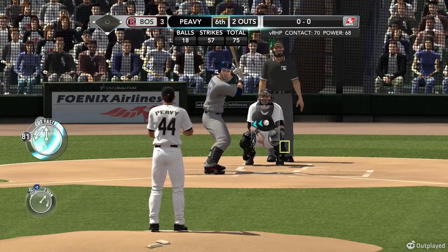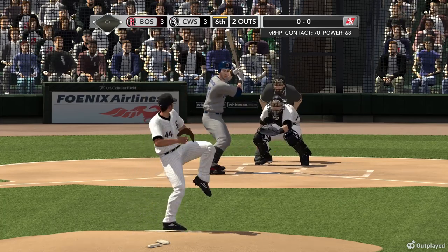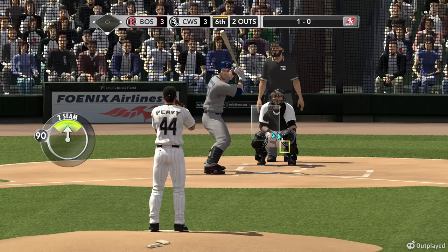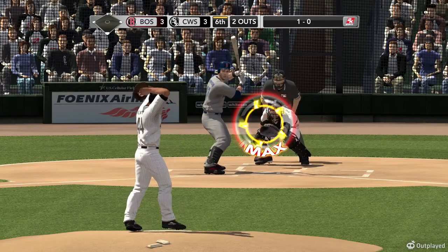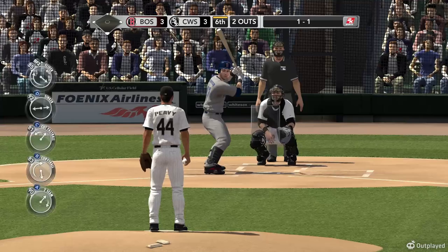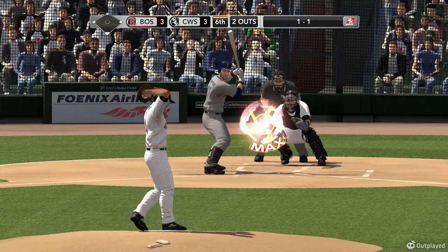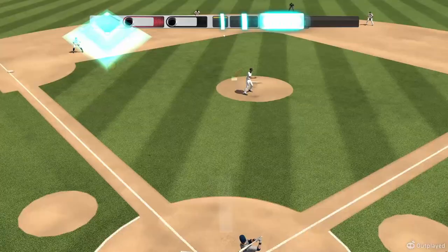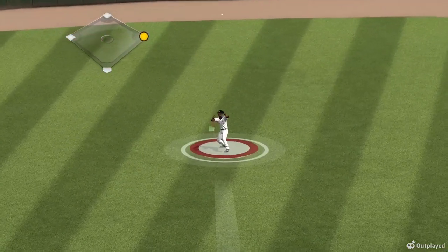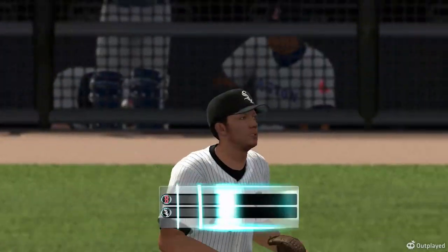It's Jeremy Hermita at the plate — bounced into a fielder's choice last time. The 1-0 now — Jeremy Hermita swings and misses, count is even. The 1-1 pitch — swings and hits this one, going to be fielded by Rios, and he's there to retire the side. No hits, nobody left on base.